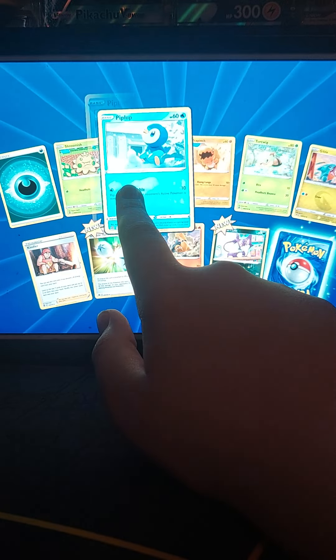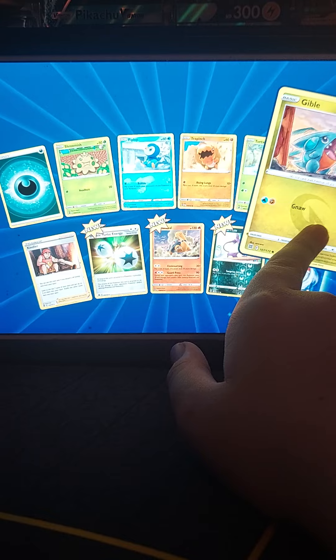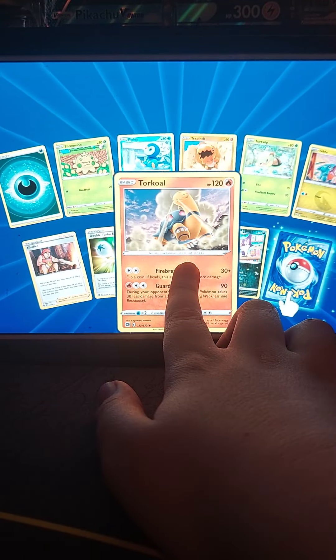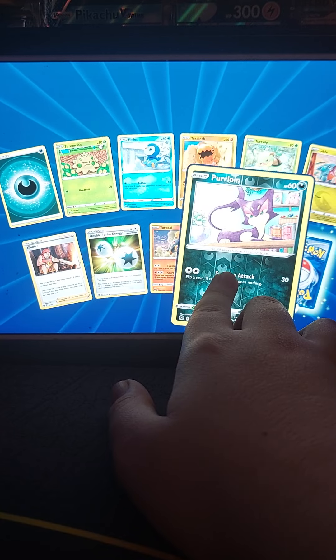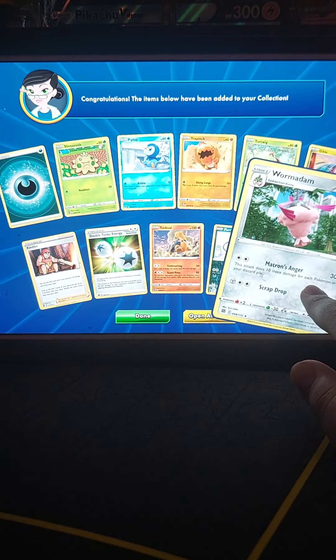Pack nine: darkness energy, Shroomish, Piplup, Trapinch, Turtwig, Gibble, Kindler, Double Turbo Energy, Turtwig reverse holo, Purrloin, and Wormadam non-holo.